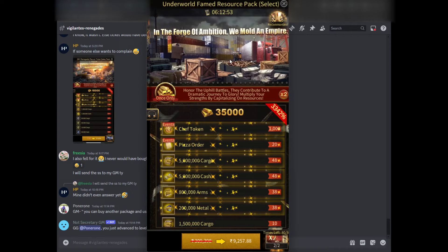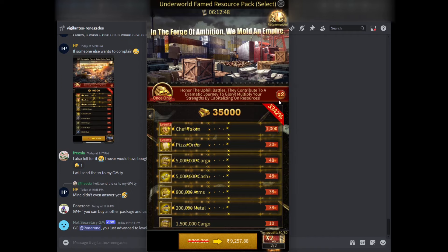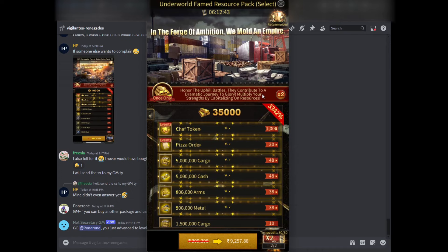For example, this pack right here — since you can see the coupon and the 2x symbol right here — that means if you buy this pack for $100, you'll get double the reward. So instead of 48 of these cargo items, you'll get 96, and you'll get double for everything, including the gold, except for these items right here.